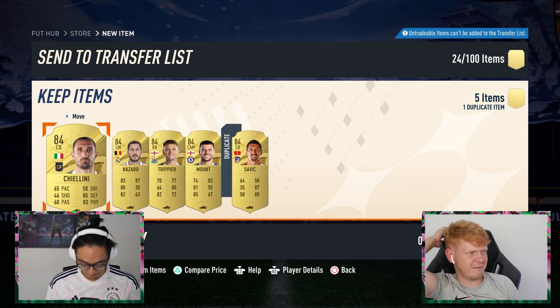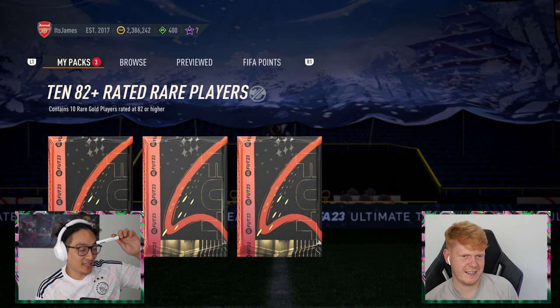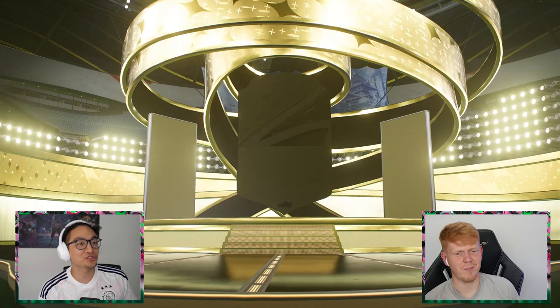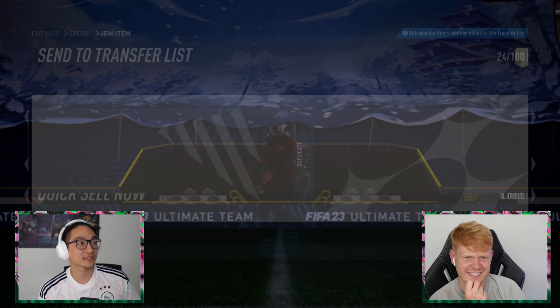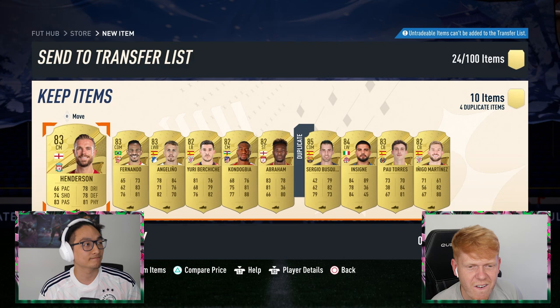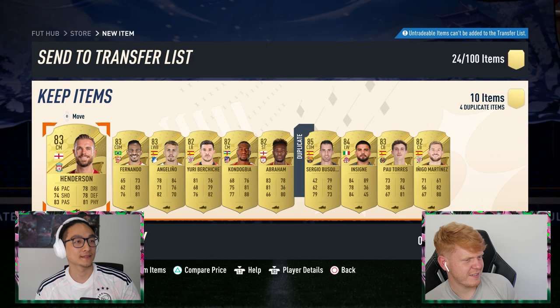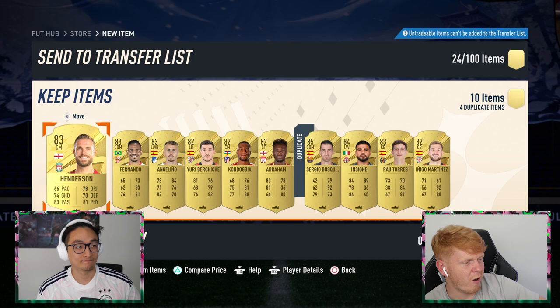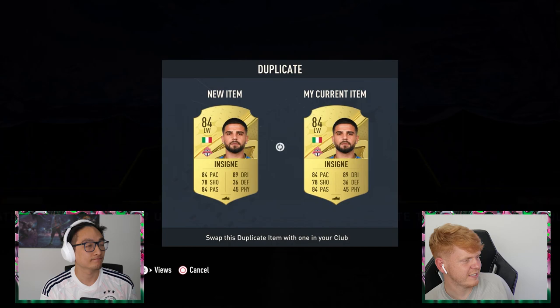I have Hazard, I have Trippier. I'll take Savage — I mean, it doesn't really do anything for me. Surely the next pack can't be worse. It's an 85 already — that's already better than the last pack, one rating higher than the whole of that last pack. We did get one but it is the goalie. I can't help but be a bit disappointed. I discarded that Tammy card — I've got to fill a position I don't have. I think I might take Insigne and link him to my Chiellini.